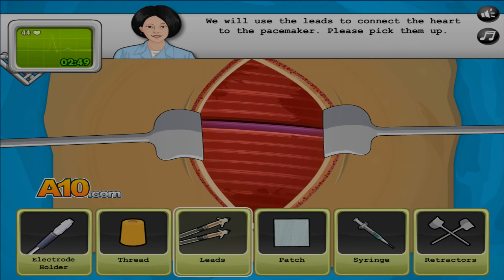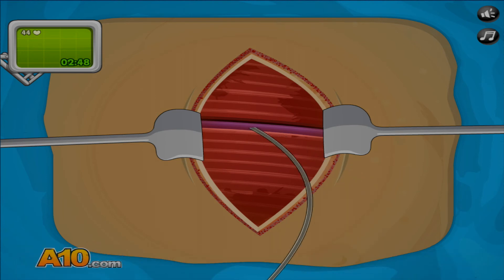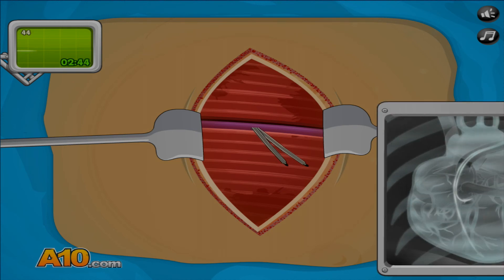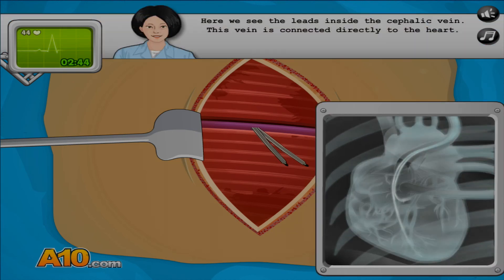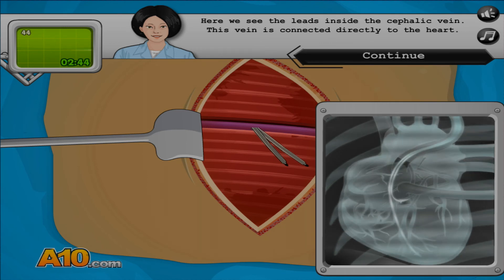We'll use the leads to connect the heart to the pacemaker. Here we see the leads inside the subclavian vein. This vein is connected directly to the heart. Oh, that's cool!